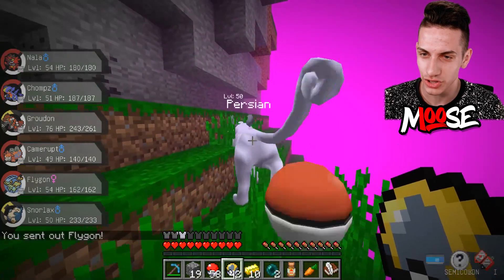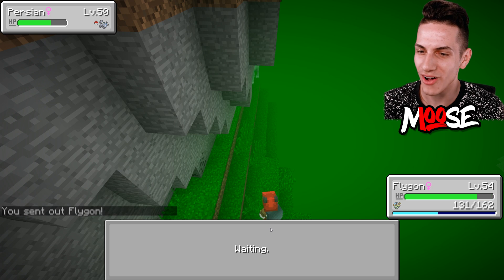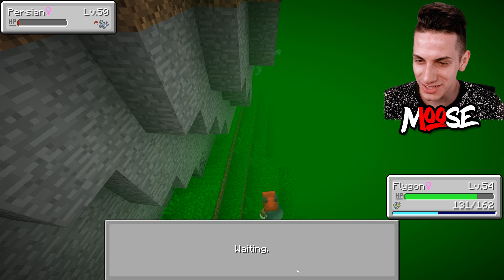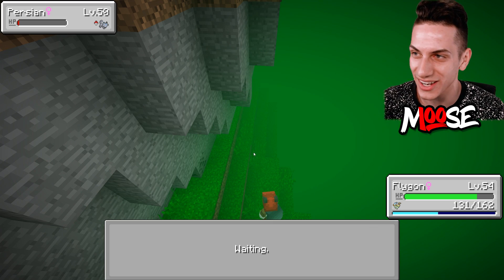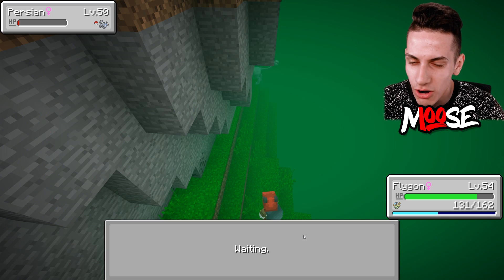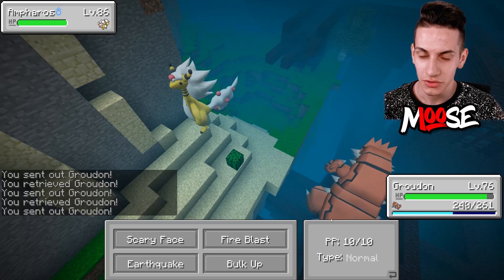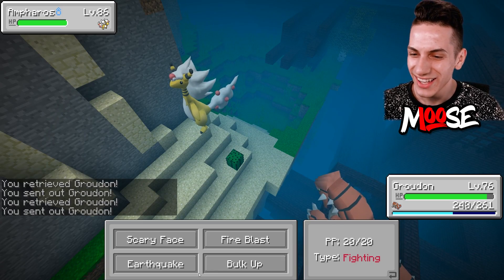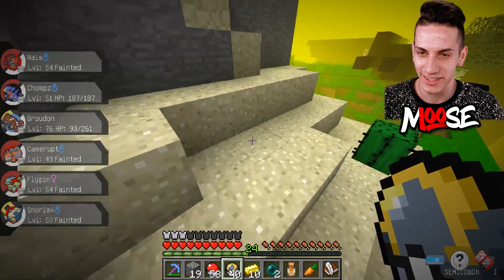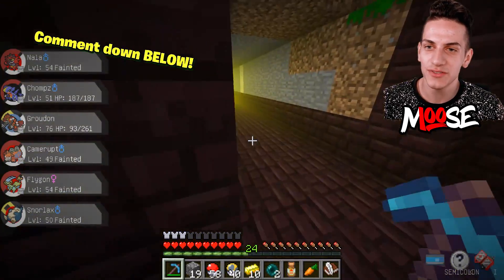Ladies and gentlemen, I just found a shiny Persian - it's an Alolan Persian! I didn't know this existed. We're going to catch it real quick. Can you get Alolan pokemon in Pixelmon? Let's try an ultra ball - yes, I got it! Groudon, what do you know buddy - he's about to fly off the map. We also got a Viridium Z and a rare candy. Now I'm at this weird nether portal thing.